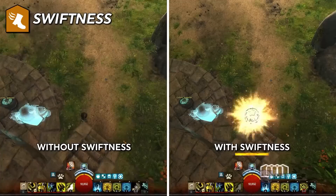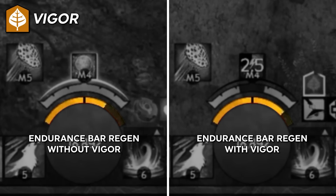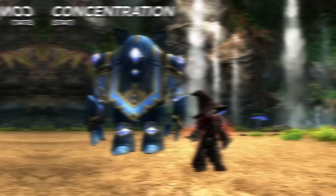Swiftness simply increases your movement speed by 33% and stacks in duration — it makes you run faster. Vigor increases your endurance regeneration speed by 50%. For new players, endurance is the bar you use when you dodge roll. This allows you to dodge much more often. Some classes such as mirage, daredevil, and vindicator can use their dodges offensively to do more damage and they love having this boon in their group for more than just defensive reasons.